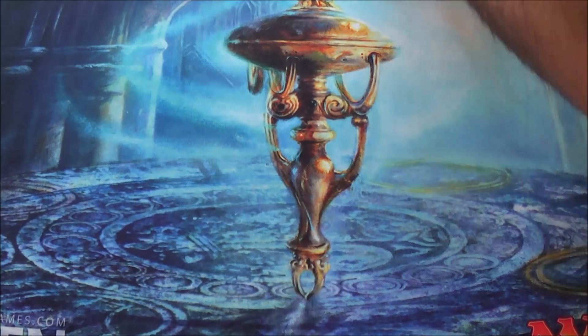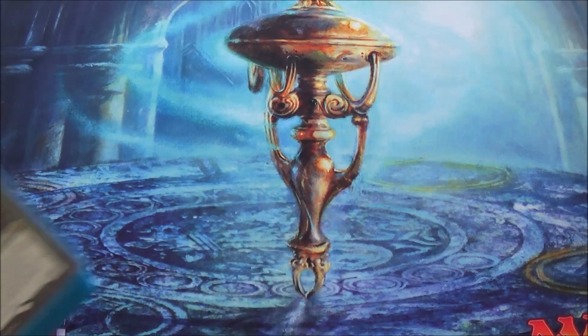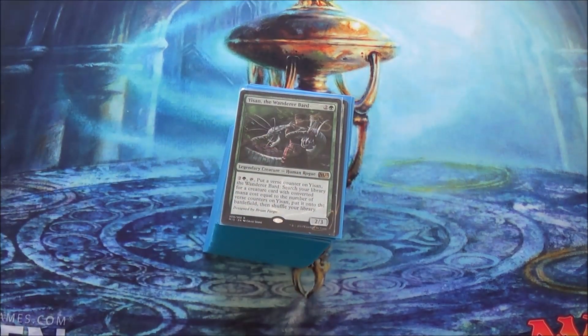Yi-san also went through quite a few changes. I took out Shaman of the Forgotten Ways, Wall of Blossoms, Quicksilver Amulet, Fog, Explosive Vegetation, Primal Command, and Silvala Stampede. I took out Silvala Stampede from both decks I was playing it in because people hate it when you play that card and they immediately try to kill you — so why risk it?